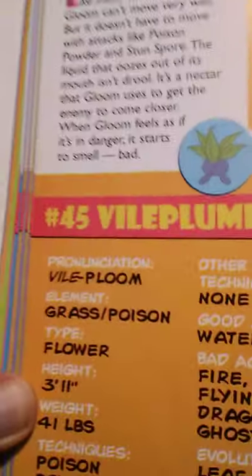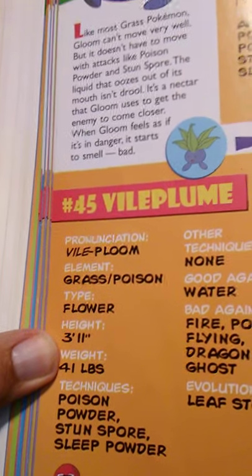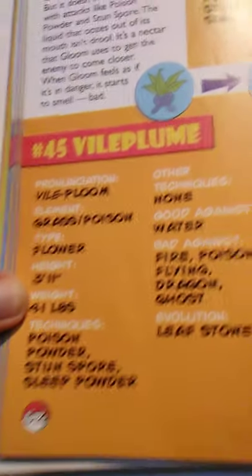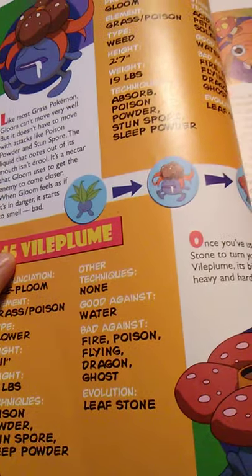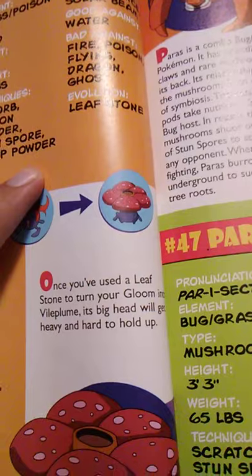Number 45 is Vileplume. It is a Grass-Poison element, Flower type Pokémon, based off of the corpse flower — which also explains its smell. It is 3 feet 11 inches tall and weighs 41 pounds. It knows Poison Powder, Stun Spore, and Sleep Powder, and can learn no other techniques except through TM. Good against Water, bad against Fire, Poison, Flying, Dragon, and Ghost. It evolves using a Leaf Stone. Once you've used a Leaf Stone to turn your Gloom into Vileplume, its big head will get heavy and hard to hold up.